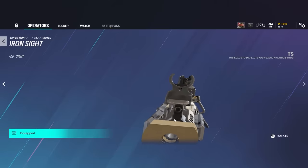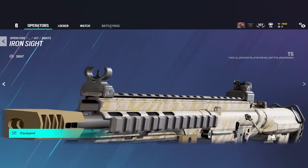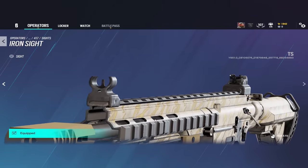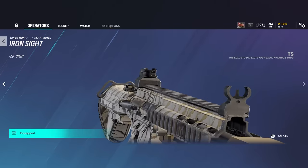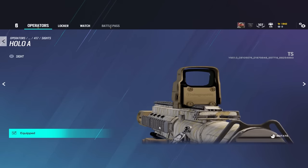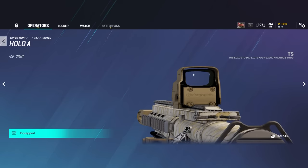The iron sight, or having no sight, makes you ADS 10% faster on all weapons you have it equipped, although on some guns it's way harder to see people and not worth running. The 1x scopes make you ADS 5% faster, and most of these scopes with center dots got thicker center dots, making it a little harder to see people, which makes it easier to run different scopes instead of just having a hollow-A meta.